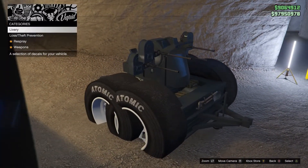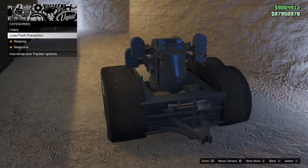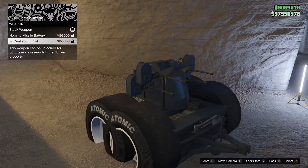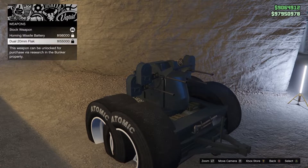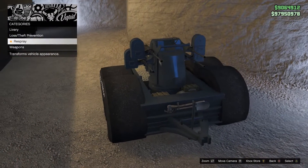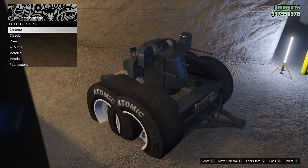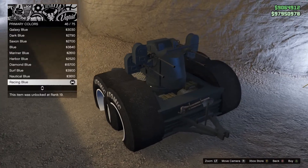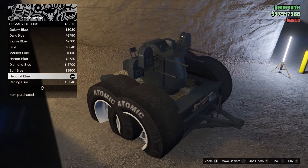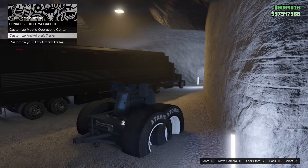Now go to customize the aircraft. If you have a nice color or livery on the AA trailer, do not touch the livery because you will lose it. What I would suggest is change the gun if you have unlocks, so you don't lose the modded color or livery. Since I don't have a modded color, I'm just going to change something on the profile. Back out all the way and wait on this menu.